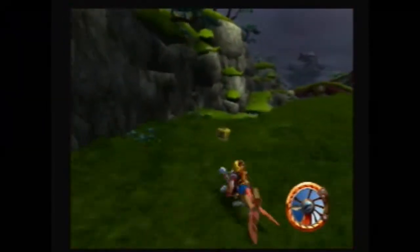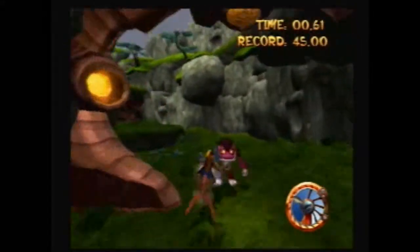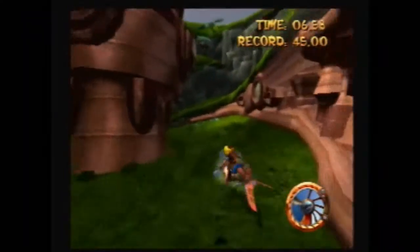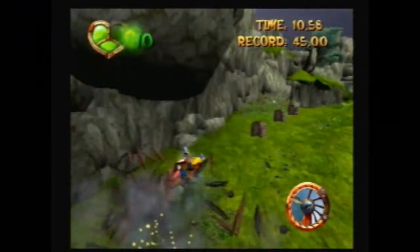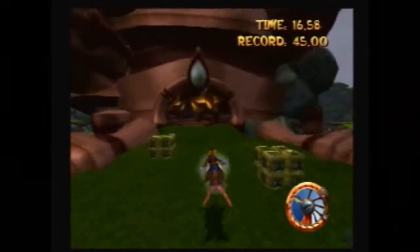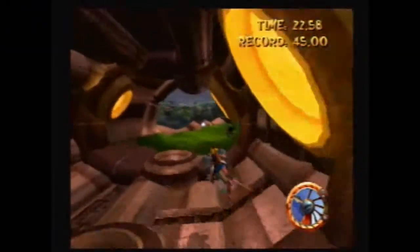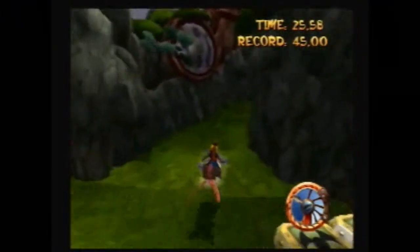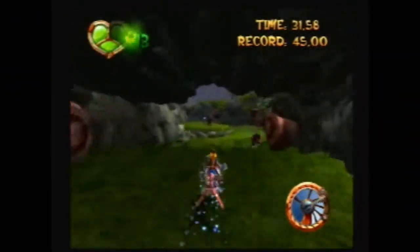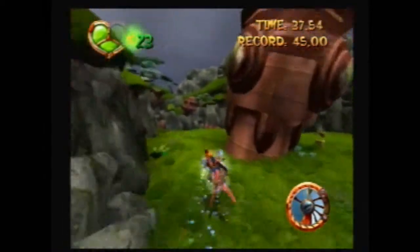The second one gets kinda annoying, so we got one last thing to do in this area - that's the stupid race to the gambler. You gotta beat the record time of 45 seconds. Usually it's not that hard to get. Just watch out for those obstacles. Lurkers aren't all that helpful - they kind of block the route and take time off. But whatever.